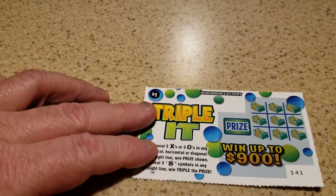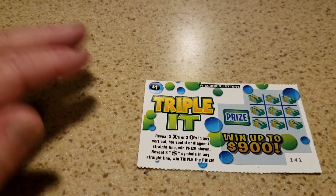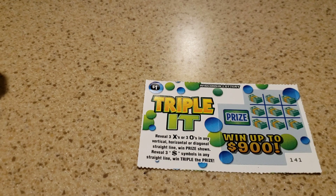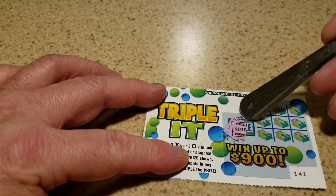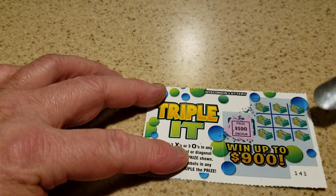Okay, Triple it - reveal three X's or three O's in any vertical, horizontal, diagonal, or straight line to win the prize shown. Reveal three dollar symbols in any straight line to win triple the prize. Okay, what's up - all right, a hundred dollars!